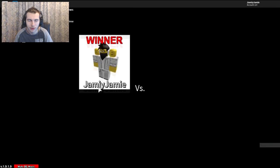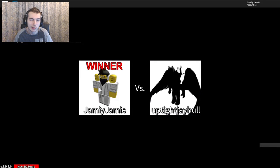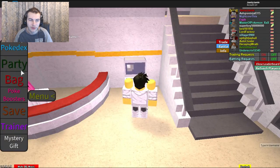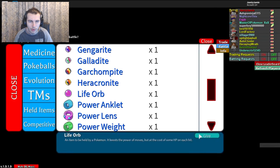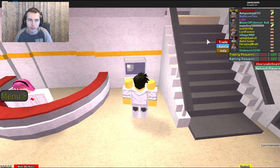I need to put the Life Orb back on this Rayquaza. The Life Orb is going to do a little bit of recoil damage, but it's worth it since we have 150 base physical and special attack. So Life Orb is worth using. I'll quickly put that back on, because I've just finished EV training it — I thought I EV trained it a few weeks ago, but apparently not.